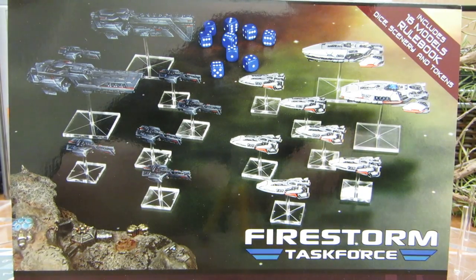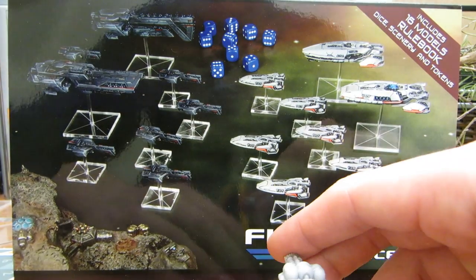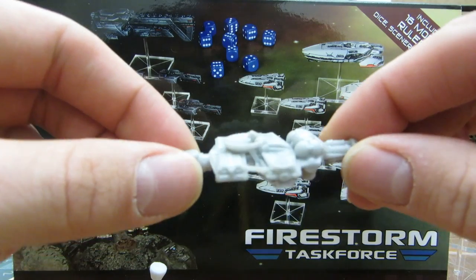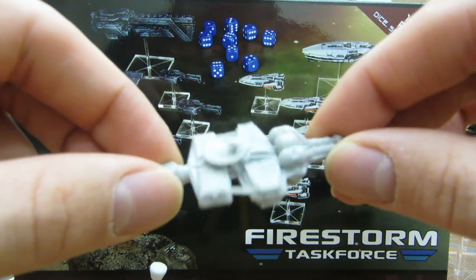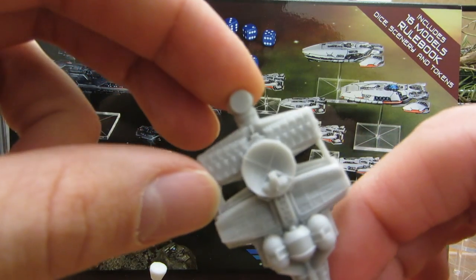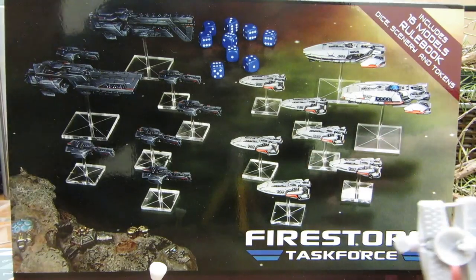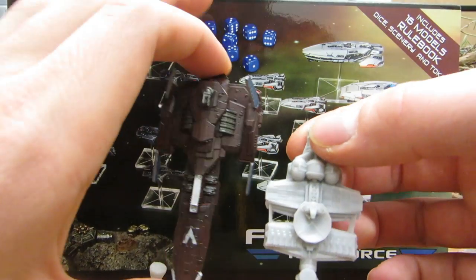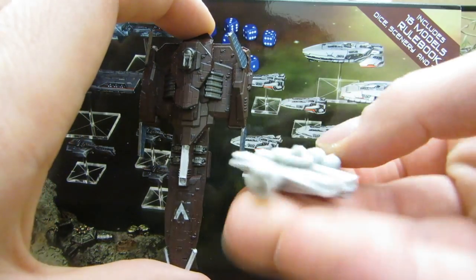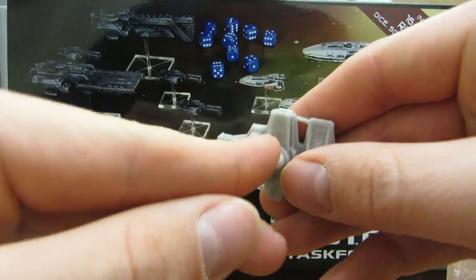First things first — because I pre-ordered, there was some scenery stuff which came with it, including — I can't remember what they labelled this as — some sort of scout ship or something along those lines. Pretty nice, good casting, there's some very nice details which Spartan can do, and that is shown in this. I have some other normal Firestorm models to compare; that's a Resolute Cruiser for Hawker, so it's about frigate size, and there's a little slot in here which the Flypeg mounts on.